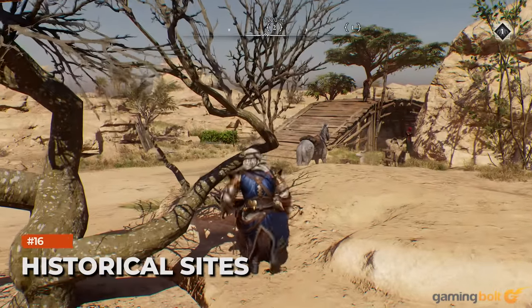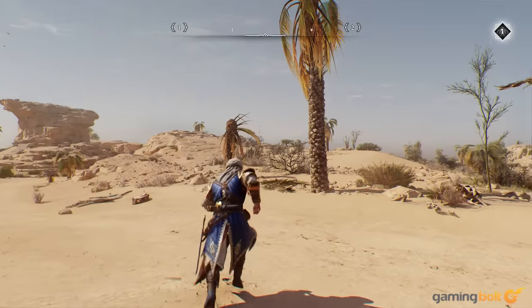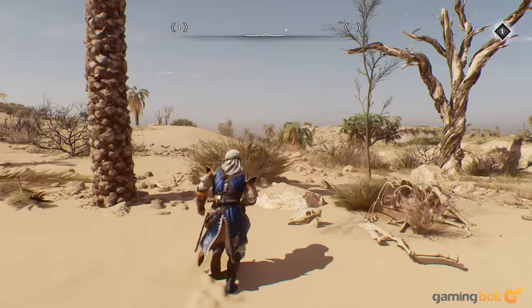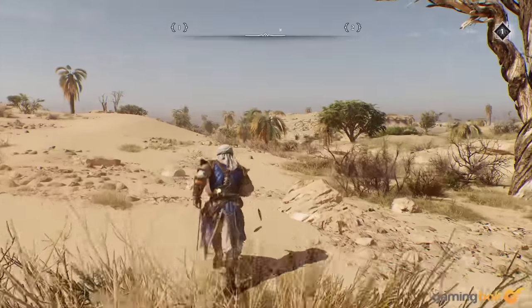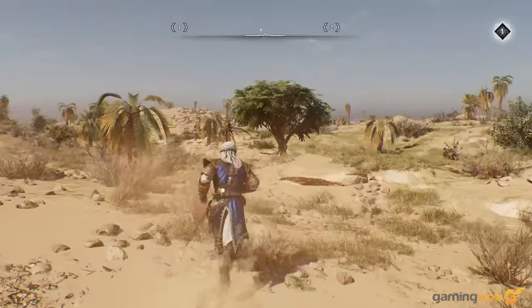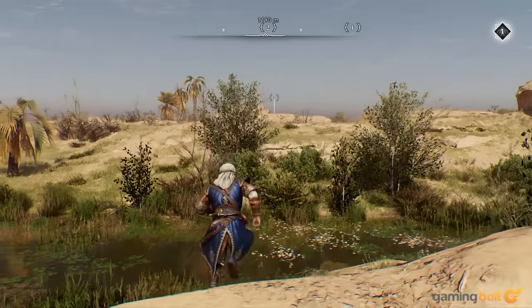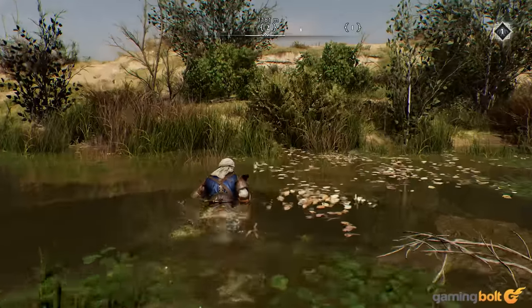Historical Sites. Scattered throughout Baghdad and its surroundings, you'll also find historical sites. Not only do they give you more of an insight into the city's culture and history, but once you find all of them, you also unlock a special outfit. Obviously, this isn't something you're going to be done with in the early hours of the game, but it's worth working towards as a long-term goal.